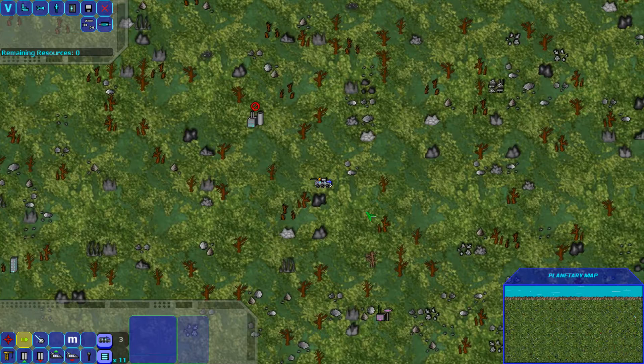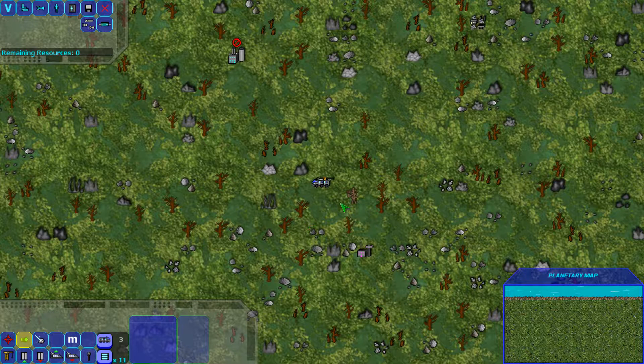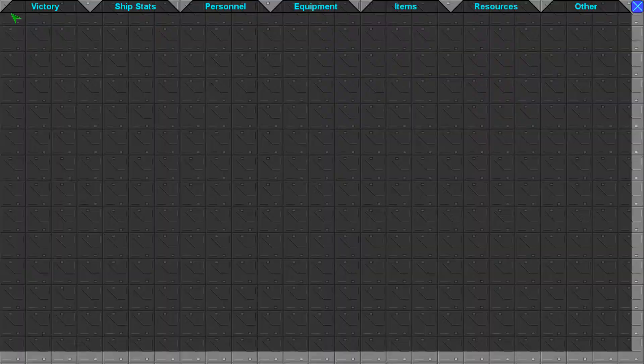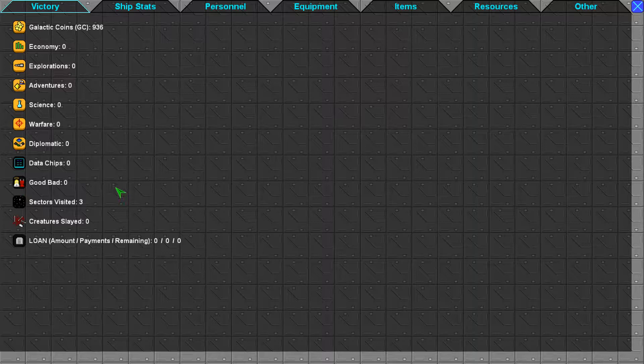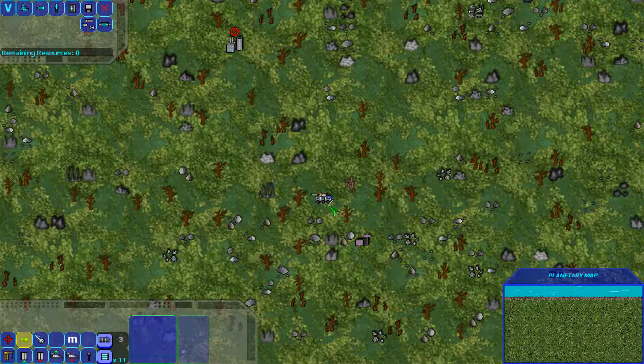There's a creature here with seven hit points. It's not pursuing me, so it's not hostile. One thing you can do to keep creatures less hostile most of the time is to stay on the good side. Once you're on the bad side, creatures are more likely to sense that and be more aggressive towards you.